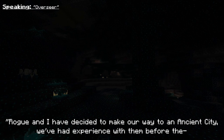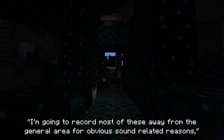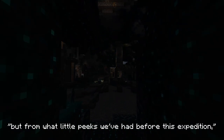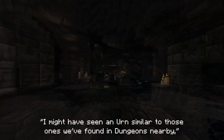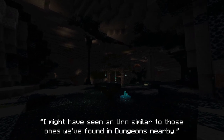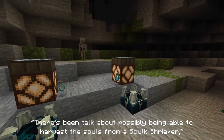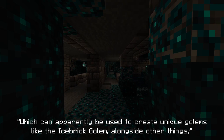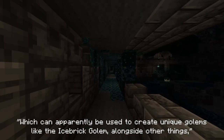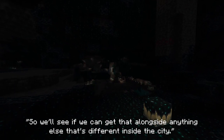Rogue and I have decided to make our way to an ancient city — we've had experience with them before, so we should be able to take on anything new. I'm going to record most of these away from the general area for obvious sound-related reasons, but from what little peaks we've had, it seems pretty similar, with Rogue always adoring the architecture. I might have seen an urn similar to the ones we've found in dungeons nearby, possibly at a sort of outpost. There's been talk about harvesting souls from a Skulk Shrieker, which apparently can be used to create unique golems like the Icebrick Golem, but until we figure out how to harvest one, we don't know much else.